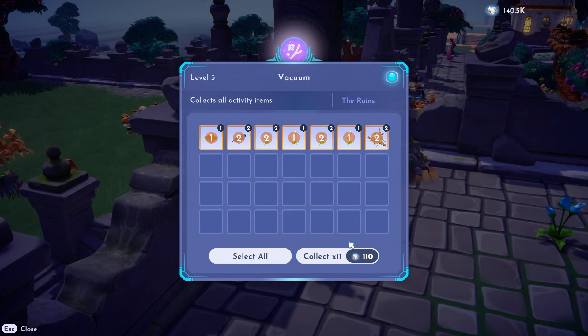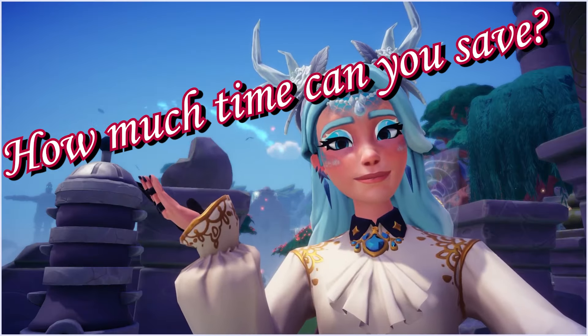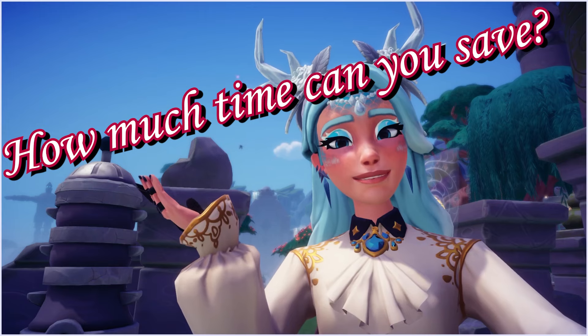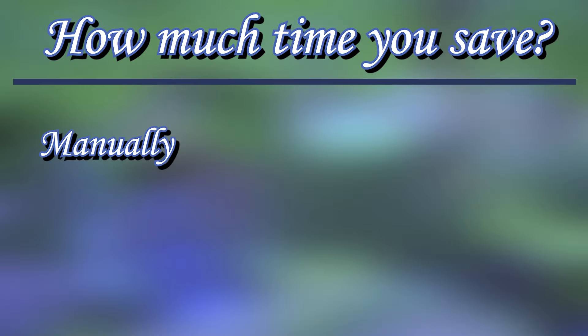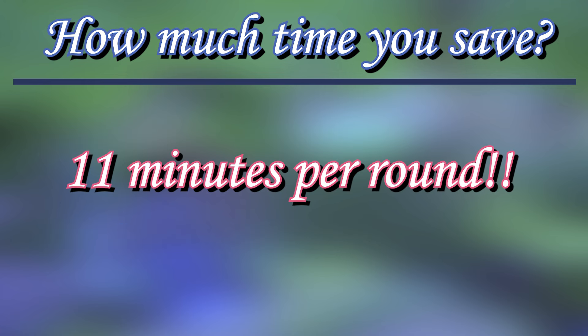This makes the Ancient Vacuum worth the grind — only if you are careful, of course. So how much can we actually save with all level 3 automations? Doing everything manually for cooking, harvesting, and gathering takes around 12 minutes per round. With the Ancient Cooker, Ancient Gardener, and the Ancient Vacuum, it takes only 1 minute — saving you about 11 minutes of playtime per round.